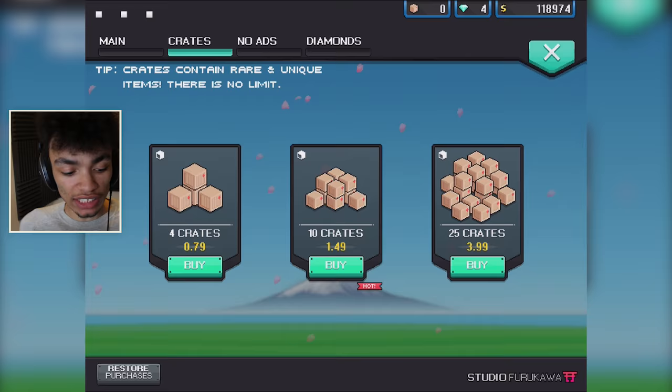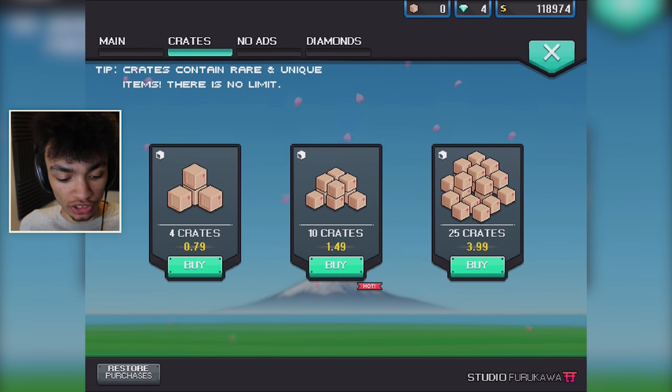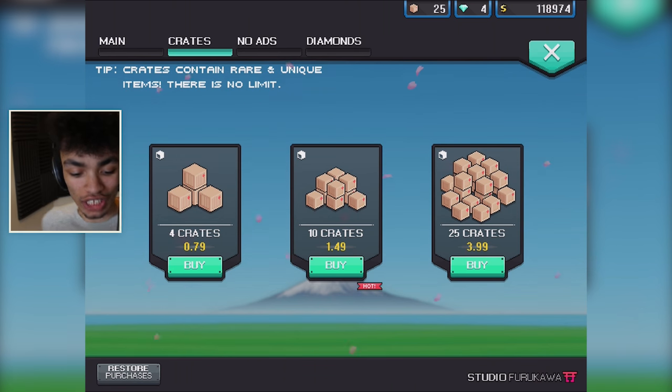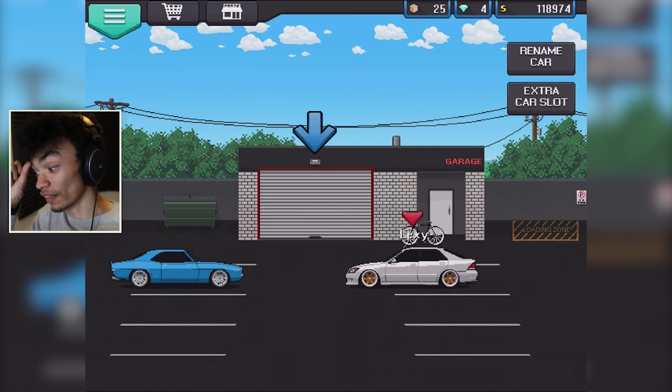Let's buy ourselves the 25 crates. Touch ID. Let's go. There we go. Would I like to buy these? Yes, I would. Is it going to work? Thank you. It was successful. Purchase received: 25 crates. Let's get into it then, friends, and open these crates because I'm interested to find out what we've got.